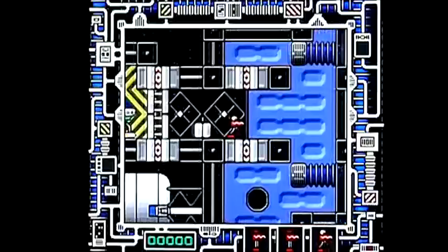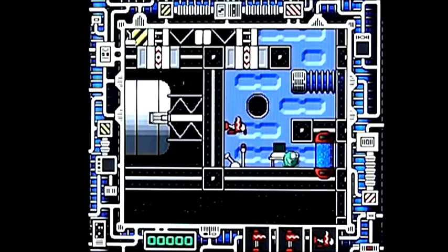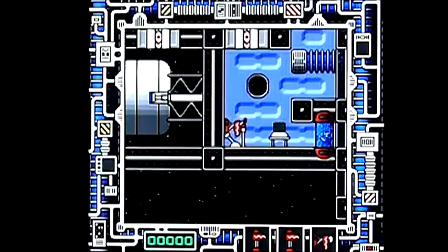So you're controlling this little thing. He sticks to the walls and ceilings. I don't know what the purpose is of throwing that lever, except it stops that little pumping thingamajig there. But every time I throw it, this little green bastard comes along and sets it all going again.